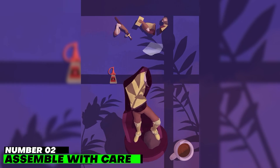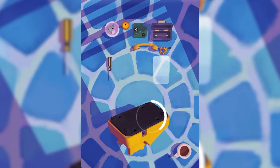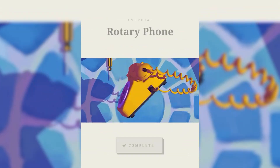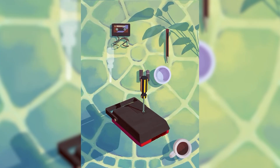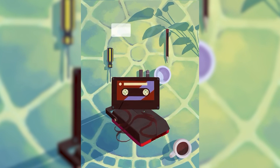Number 2: Assemble with Care. Simple tasks like mending a tape recorder or unpacking luggage are transformed into relaxing, intimate puzzle-solving adventures in Assemble with Care, by the Monument Valley creators. Few developers are as adept at utilizing the expressive interface features of the touchscreen.